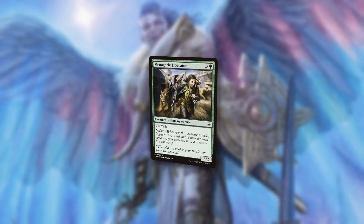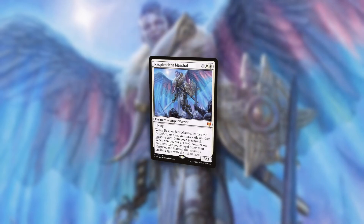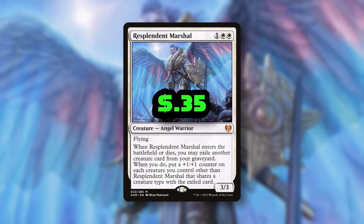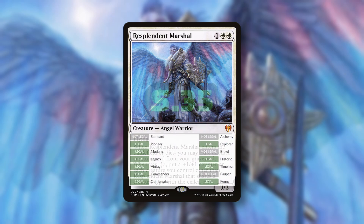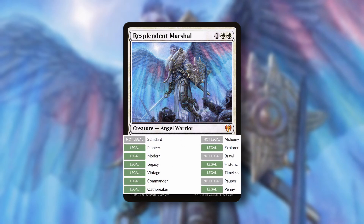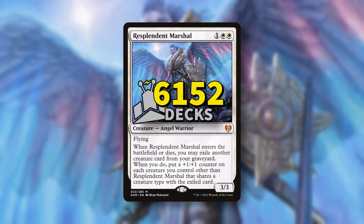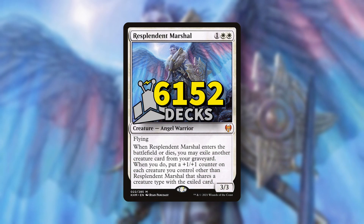Daily obscure card highlight number 179. Today we've got Resplendent Marshall from Caldyne for 35 cents, illustrated by Ryan Pancoast. Legal in Pioneer, Modern, Legacy, Vintage, Commander, Oathbreaker, Explorer, Historic, Timeless, and Penny, and runs in 6,152 decks on EDH Rec.